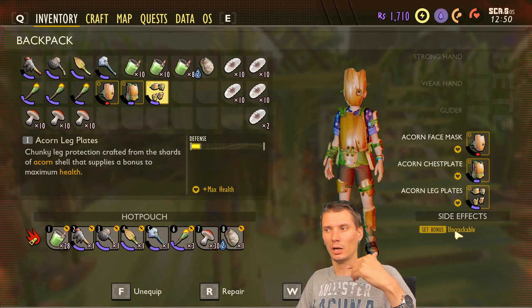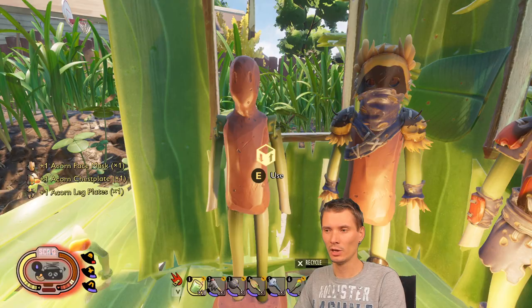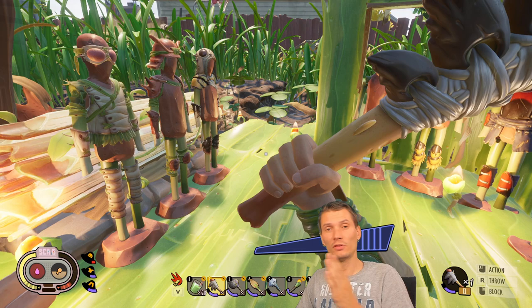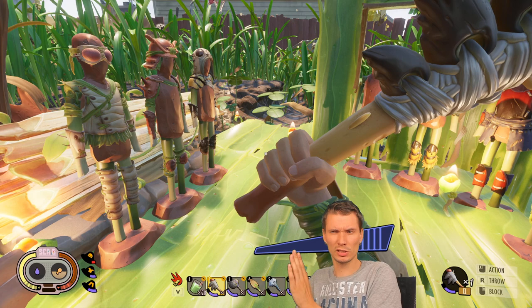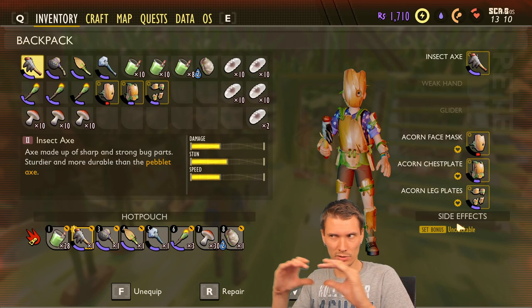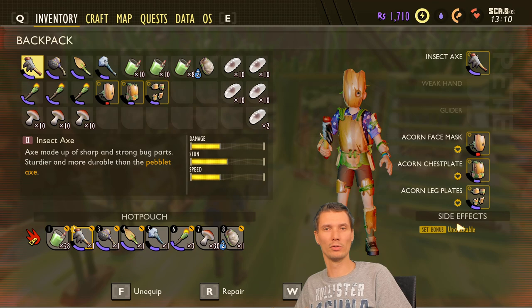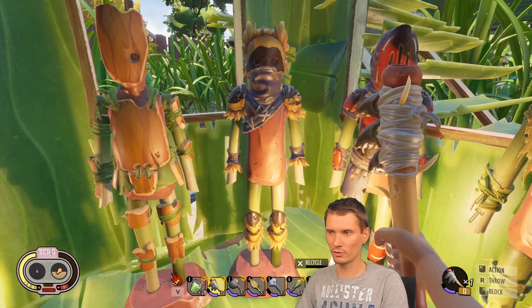The acorn armor set bonus is 'Uncrackable,' which means you can receive more damage while blocking before getting stunned. Whenever you're in a fight and you block, a blue bar fills up with every incoming hit. When it's full, you'll be stunned and defenseless for a moment. With this armor, you can take more damage before that happens, giving you more chance to kill bugs first. This is really fighting gear.